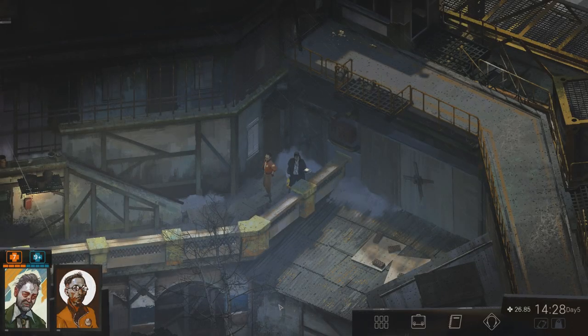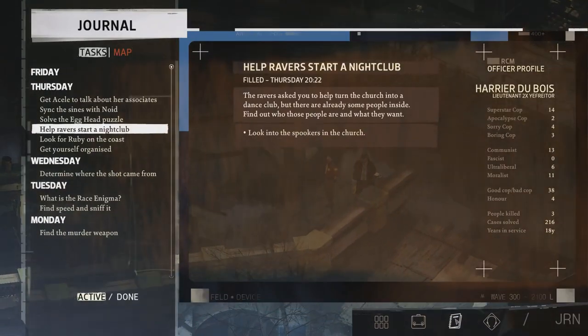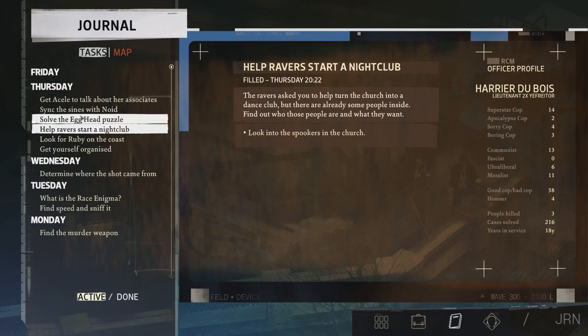Hello everybody and welcome back again to Let's Play Disco Elysium. After we finally finished the case of the dead body on the boardwalk, and after passing some time reading Dick Mullen books and dominating him in a game of suzerainty, it's finally time to go back to our real business — the nightclub. I know I can go back to the mural now and might be able to pass that skill check, but let's take care of this first.